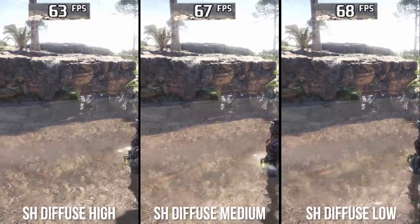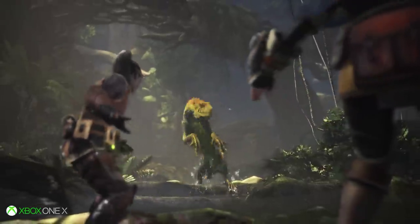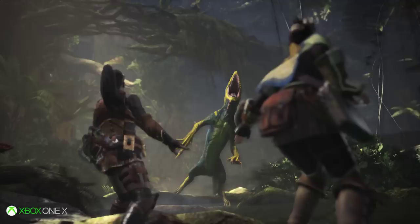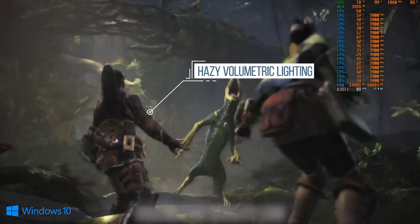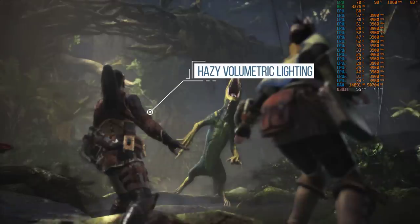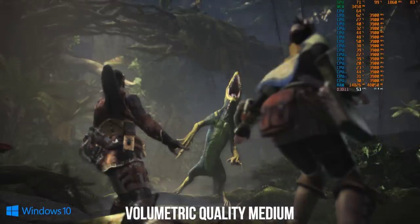Volumetric quality was also hard to pin down, as the general look is very hazy no matter what and seems so heavily filtered. In the overworld or normal gameplay, identifying the quality on Xbox One X or even the differences between settings is really hard. Only in the opening cutscene, or any cutscene where characters directly occlude volumetric lighting, does it become really apparent.